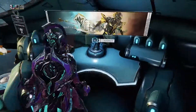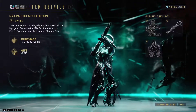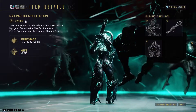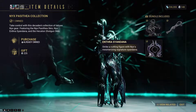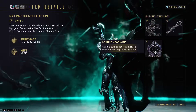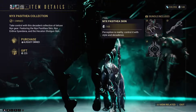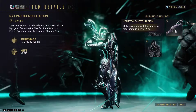Let me show you guys. It's the Nyx Tacitia collection. It features her Enthra Sayandana — I think that's how you pronounce it — her Tacitia skin, and the Hecaton shotgun skin.